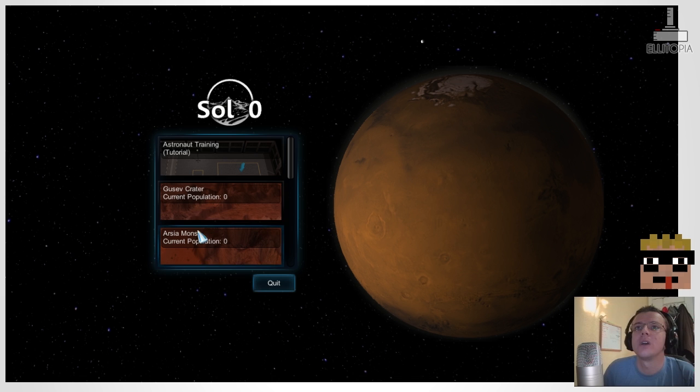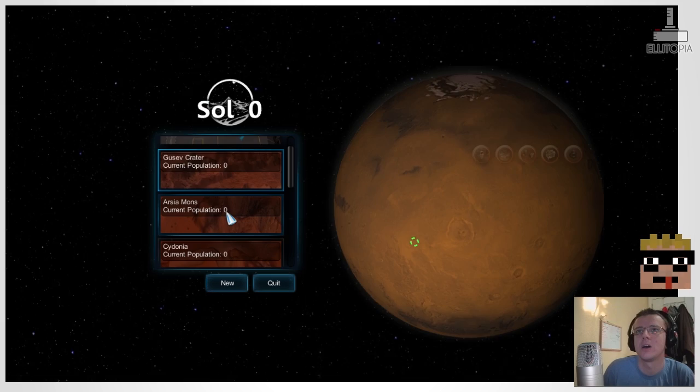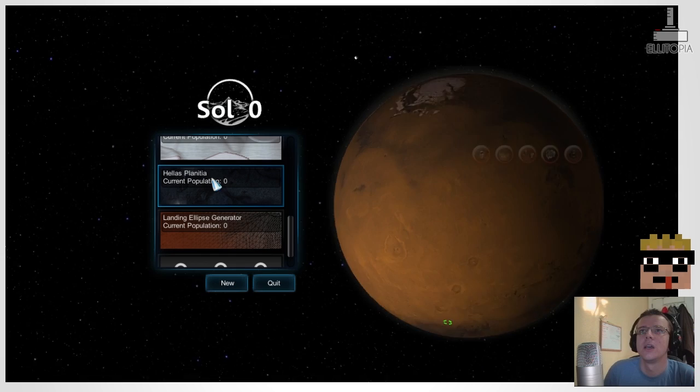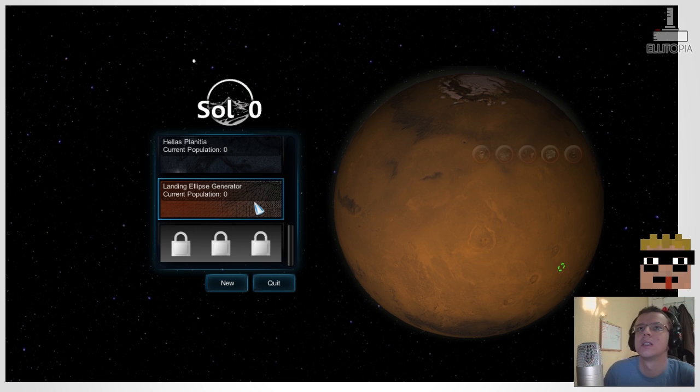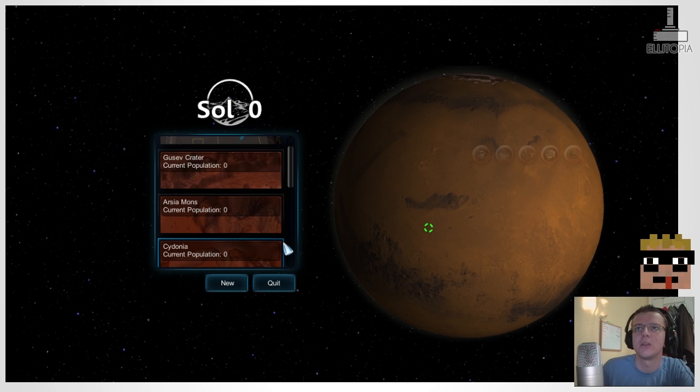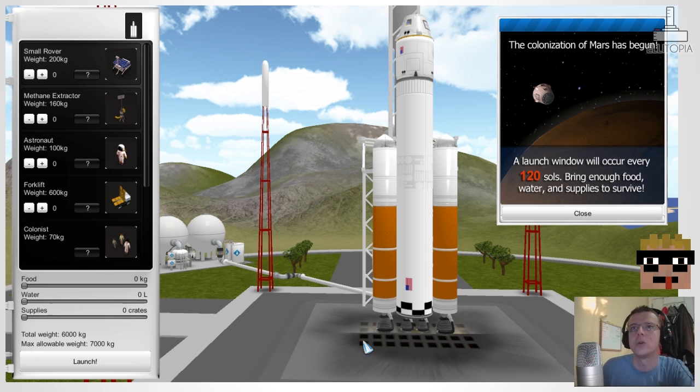So what we've got — Gusev Crater and Arciamons. I like the sound of Gusev Crater. So these are different places on Mars, and we've got scroll bars. We can go to Cydonia, Meridiani Planum, Solis Lacus, Planum Borium at the poles, Hellas Planitia. There's a Landing Ellipse Generator — so I presume we can build our own. This one here is locked, maybe we'll unlock that later. Let's go for Cydonia — I like the sound of Cydonia, so we're going to go to Cydonia.